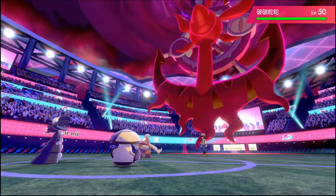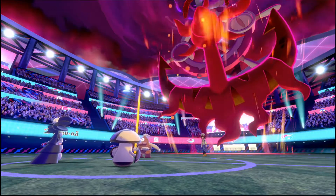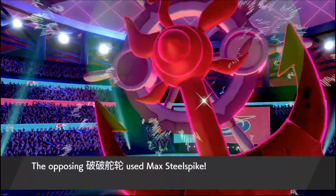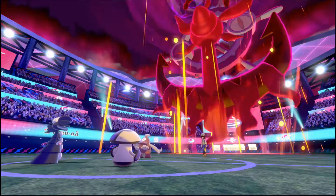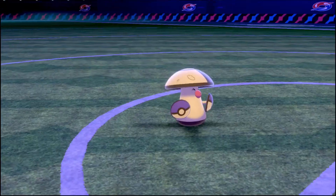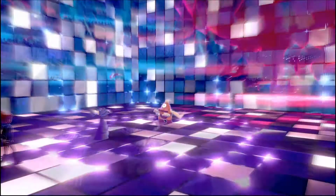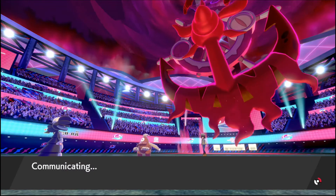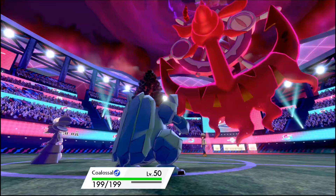I'm assuming a Max Phantasm goes into Gothitelle. So it is Weakness Policy — as I should have probably predicted — the Shadow Sneak. Goth will almost certainly go down here. That's Steel Spike, okay. Into Amoonguss. Defense Boost. This Dusclops is starting to become a pain, and losing Amoonguss there is not ideal. The Steel Spike makes sense because I could have had Max Flare. But why Max Flare when you can Max Flare, you know?